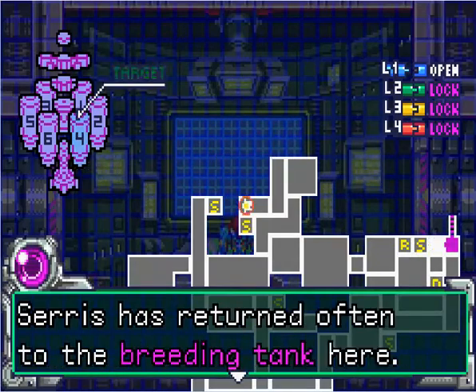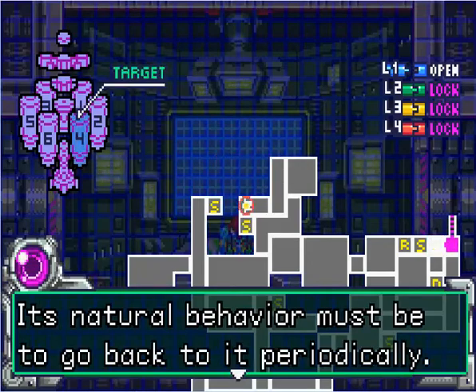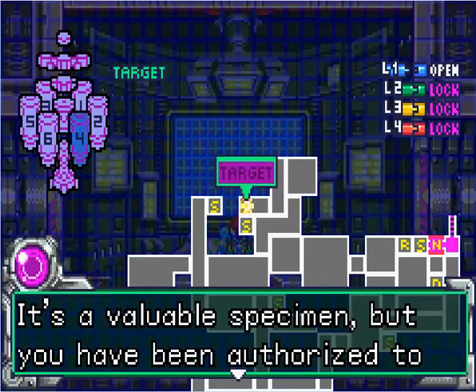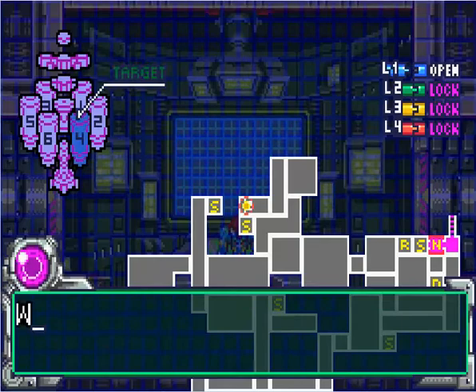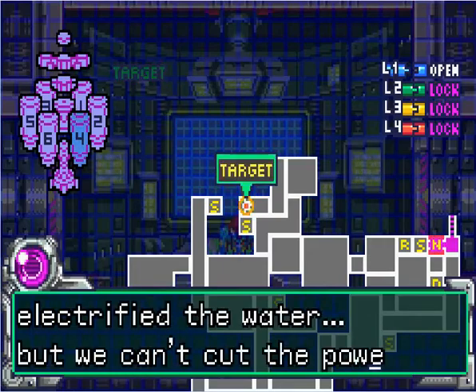Sirius has returned often to the breeding tank here. Its natural behavior must be to go back to it periodically. It's a valuable specimen, but you have been authorized to terminate it. If you don't, it may invade other sectors. The objective is clear. While you're moving, be careful — some broken power nodes have electrified the water.